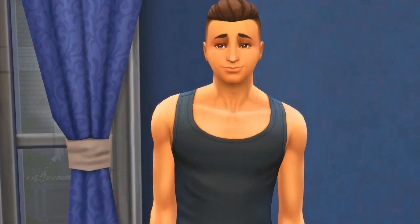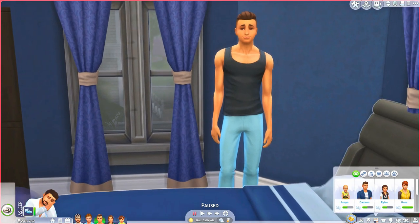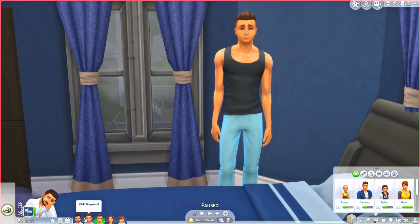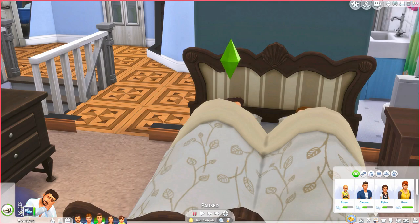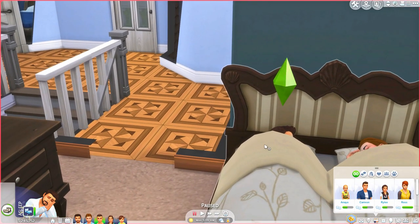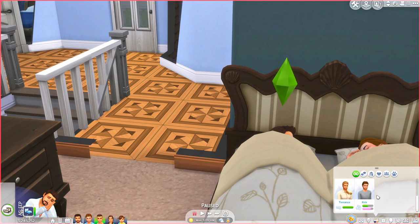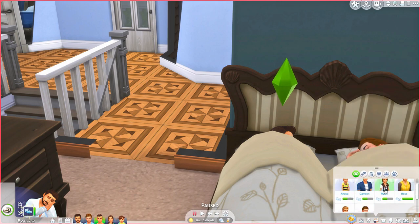We're with this Sim here — I have no idea who he is, but they looked like a cute family in Plumbella's save. You guys know I love her save. They're a gay couple and they're so cute. They have kids and a couple of friends, so we'll probably invite them.